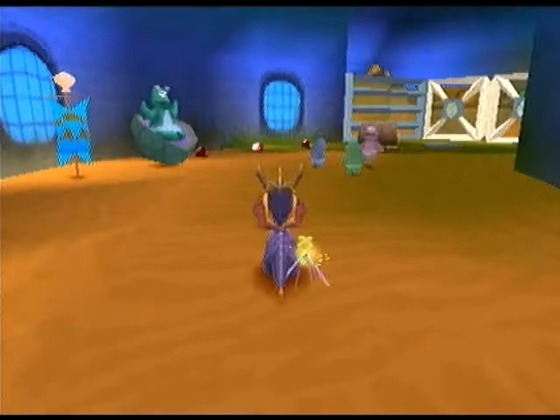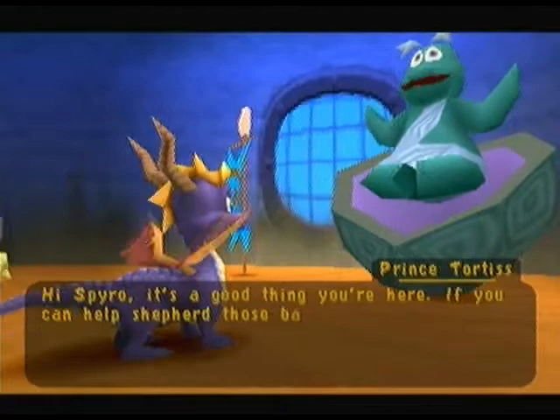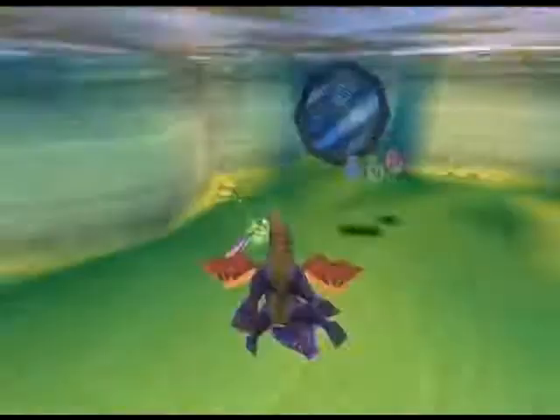"Hi Spyro, it's a good thing you're here. If you can help shepherd those baby turtles over there to safety I'll be mighty grateful." Why do I sound like the teenager from The Simpsons? Anyway, these turtles - you basically punch them, kick them, whatever you want. Just get them onto their switches so they can do your bidding for you, and that's pretty much what you have to do.